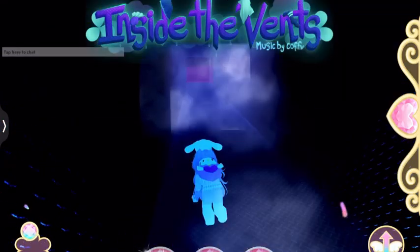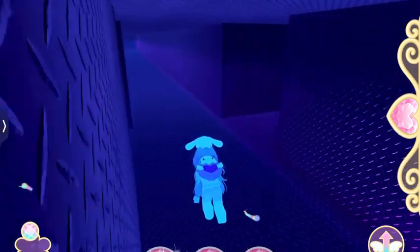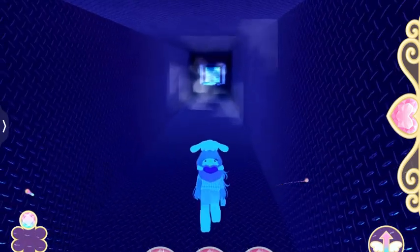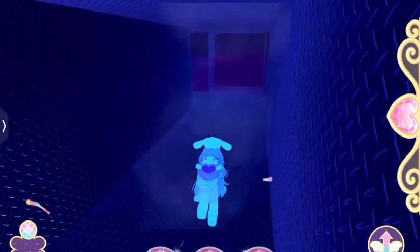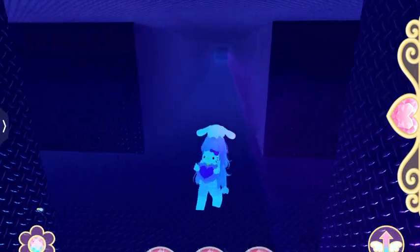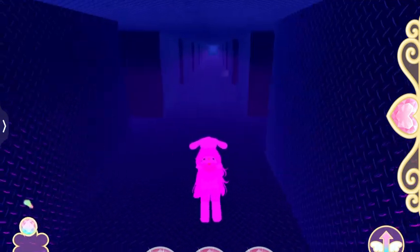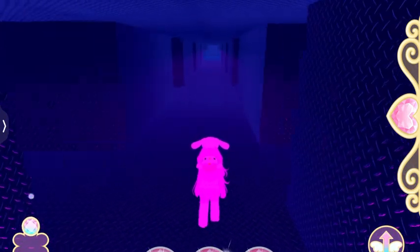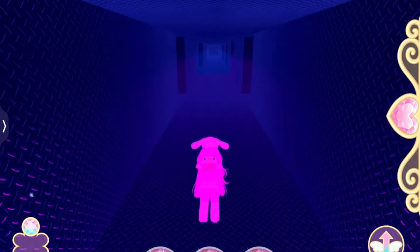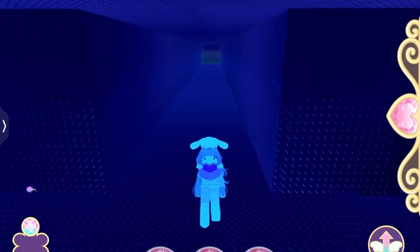There are tons and tons of prizes all around the area, and if you want I can do a video on how to get those inside the vents. What you're going to want to do is put on sprint mode because it's just easier. From where you spawned, come forward, take a right, take another right, and then just go all the way down — completely ignore the other paths and go straight. There's actually another chest as well, literally just straight ahead.